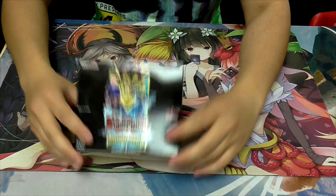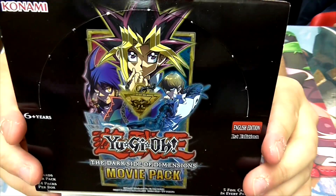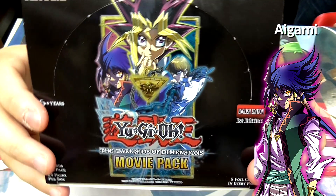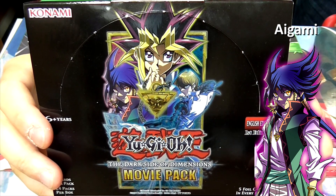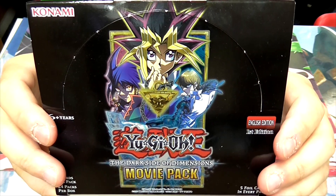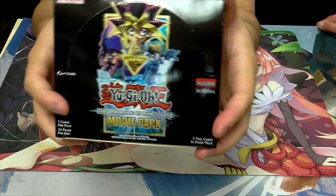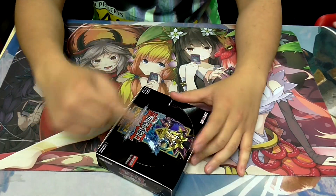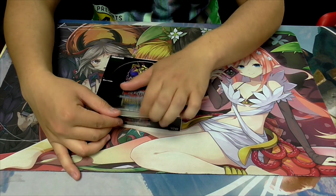Close look at the box. You can see Yugi and Kaiba, and there's a blue-headed guy — do you know his name? I can't remember. Call him George. He's the guy who plays Cubic. I haven't watched the movie because it's not out in the west yet. He's the main antagonist though. I thought it'd just be Kaiba because it's usually Kaiba, isn't it? Anyway, let's just start.